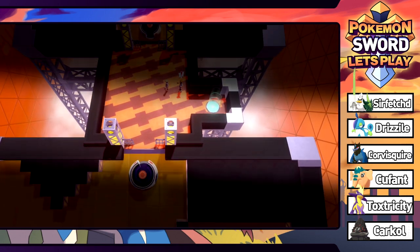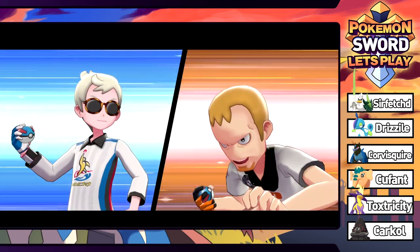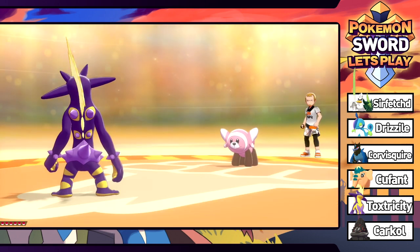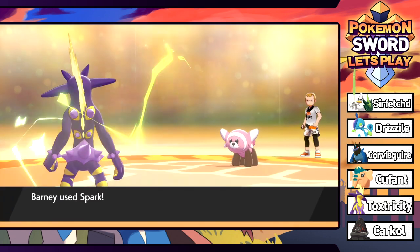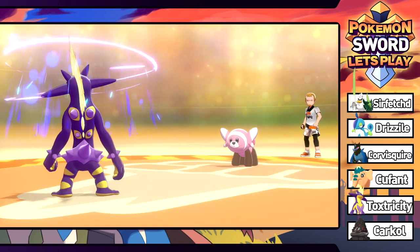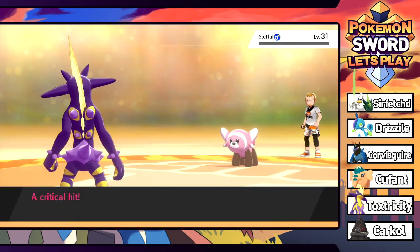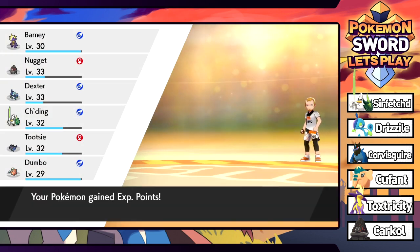We've got a trainer - he says we look dizzy, which honestly, probably not the best condition for a battle. This guy has a Stufful, so Barney should two-hit KO with Spark. We're Adamant nature so physical attack is pretty solid. Stufful uses Leer - being stared down by a teddy bear wouldn't be scary, but it still lowers our Defense.